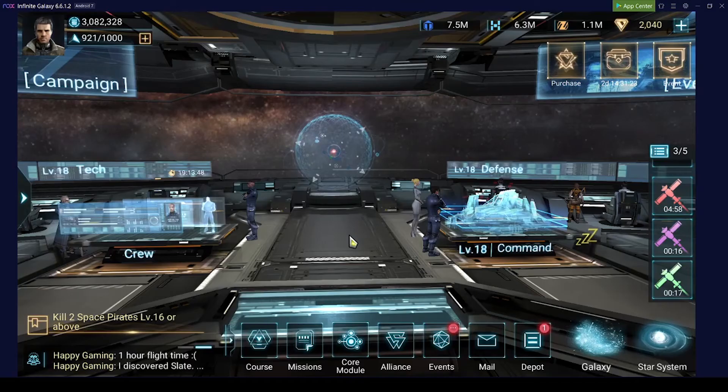Hello everybody and welcome back to another video for Infinite Galaxy. Two things first: I switched to Nox Player as it's faster than BlueStacks, which I used before, but as you may hear I don't have any sound. If you have an idea how I can turn on the sound with Nox Player, please let me know in the comment section.